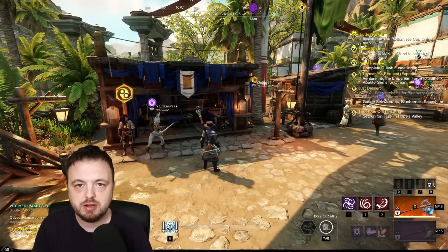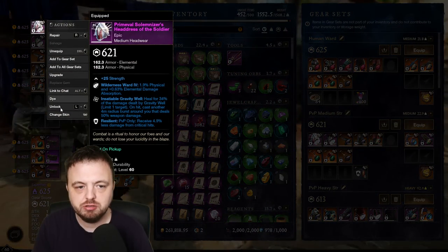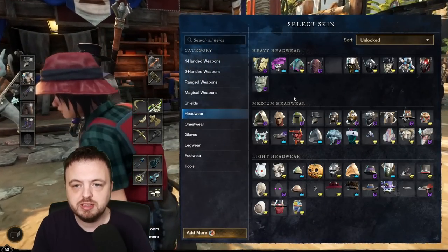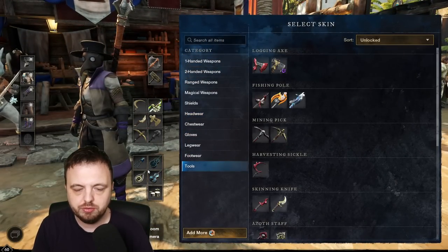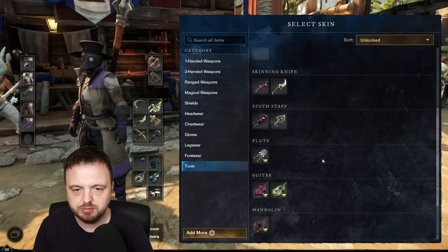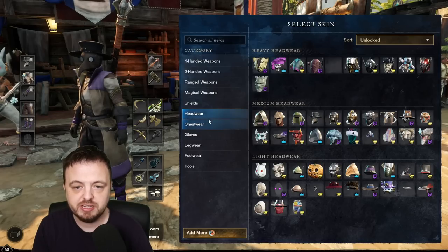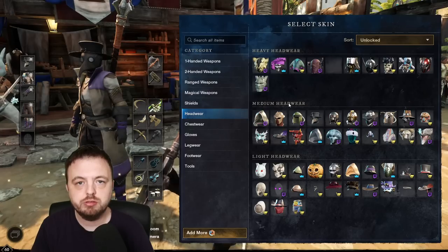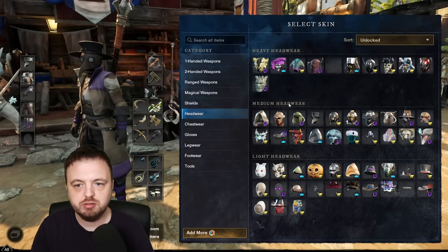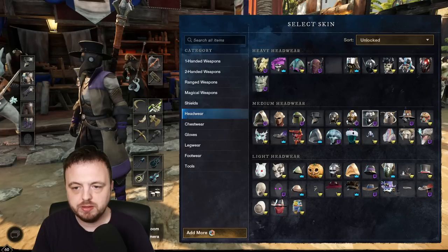There are basically two main ways you interact with this system. One of them is that you go into your menu and change your skin as normal. You'll see a completely different menu now. You can go to any slot — instruments are under tools, by the way. The appearances shown are the ones you've actually unlocked: the starred ones, Twitch Prime, Twitch drops, as well as ones you've got in game like from the faction vendor.